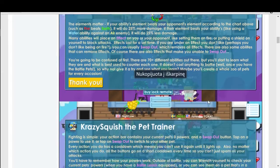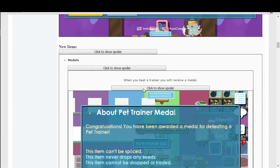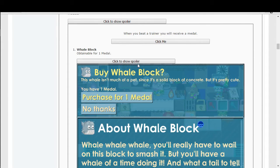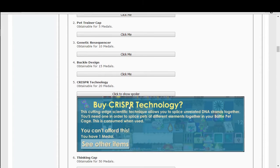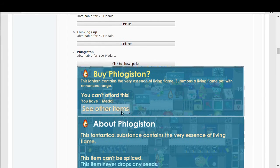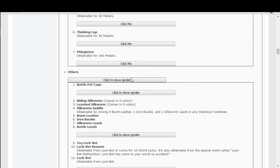New items have been added: medals, the whale block which you can buy, a pet trainer cap, a genetic resequencer so you can change the element, a buckle design, crisper technology which allows you to splice unrelated DNA strands to get different elements, a thinking cap, and a flogiston which summons a living flame pet with enhanced range.